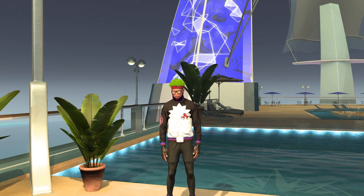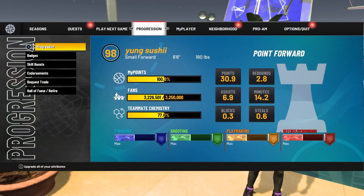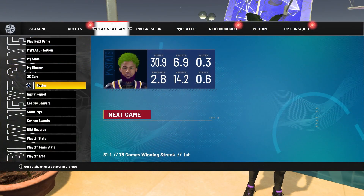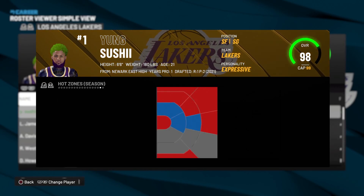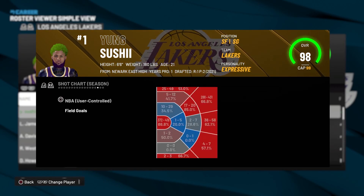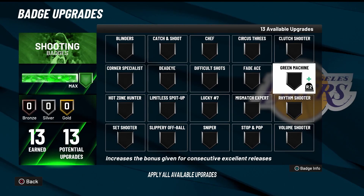If you don't know whether you have hot zones or not, hit Options or Start to open the pause menu, go to Play Next Game, go to Roster, click R3 (the right stick), and then hit R2 until you see the hot zones pop up.